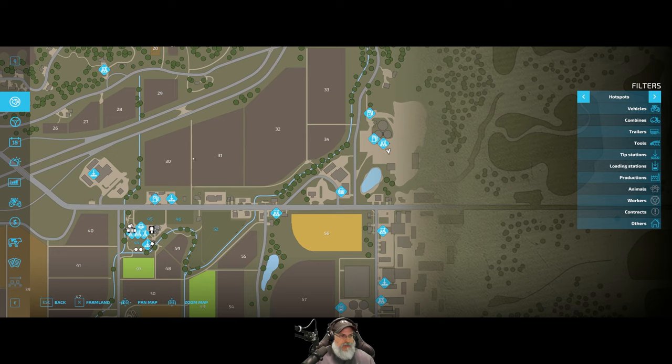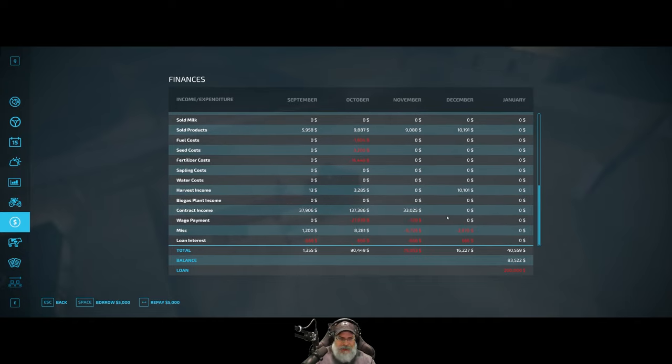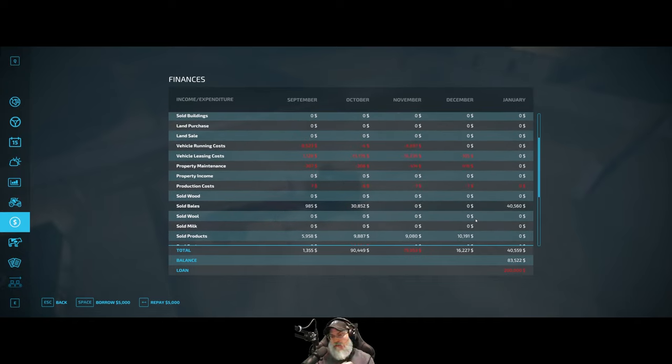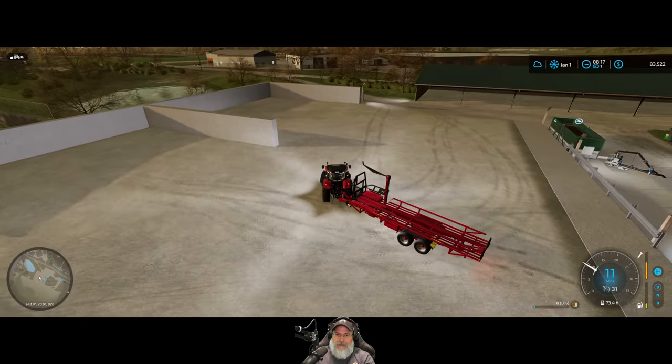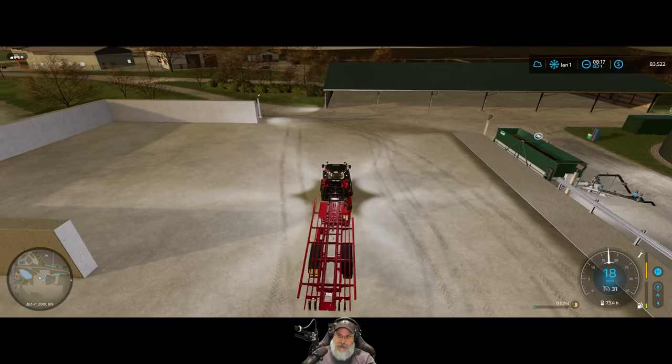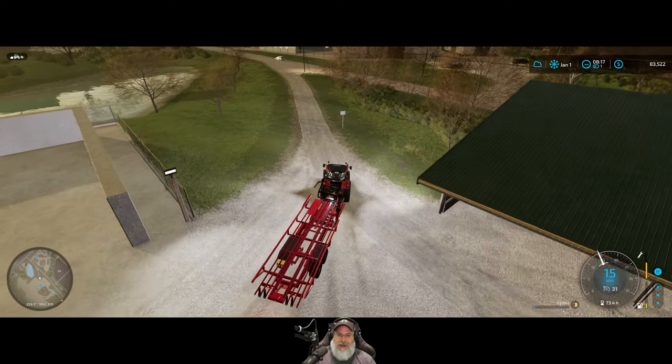We made forty thousand, five hundred and sixty dollars off of one cutting of silage bales! If we get four cuttings per year we can expect 160 grand and change, and 120 grand if we get three — again assuming we don't even expand our fields this next year, which we almost certainly will. Very cool though, very very cool!